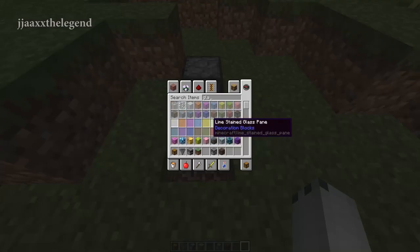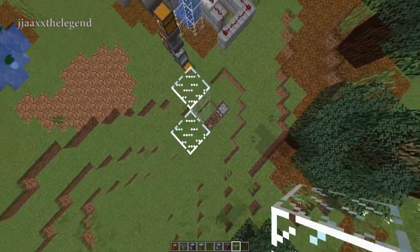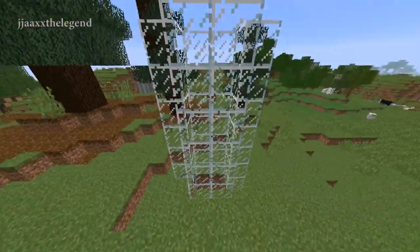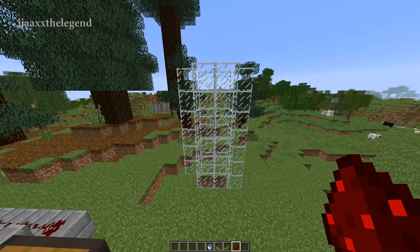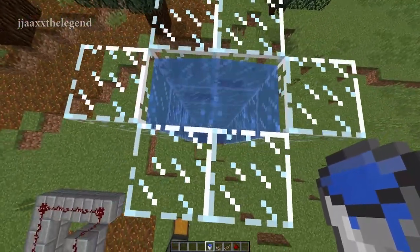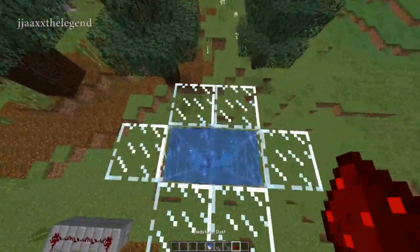Once you've done that, grab some glass and build this as high as you want to create a tube — you don't have to put the corner blocks in. There you have it, the basis of your tube. For the next part you're going to need some water, a redstone comparator, some redstone repeaters, and some redstone dust. Come to the top of your tube and place some water at the top. It should slow down at the top, and when you go to the bottom it should push you up, and when you throw an item at the bottom it should push the item up.